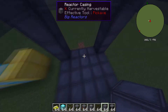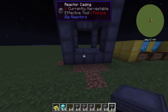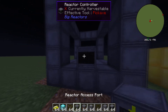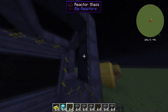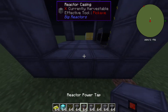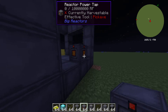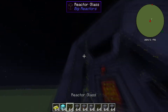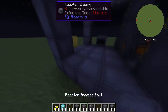Once you have done that, you want to get out your reactor controller and place it down. Once you've placed your reactor controller, you can go ahead and place reactor glass around it, because that side is done. Next, you want to use the power tap and put it on the side that you're going to be hooking up to a battery, so it makes it a lot easier, and then fill that side in with reactor glass also.